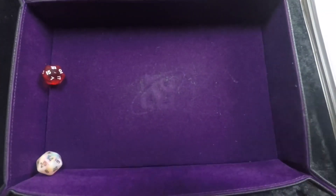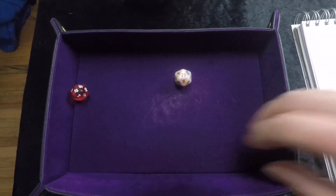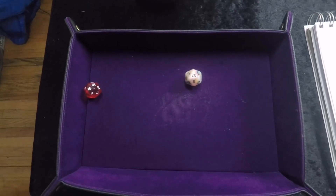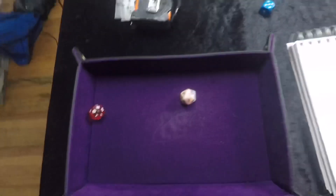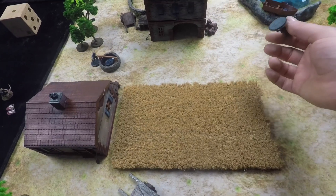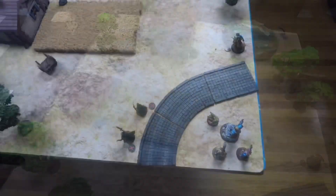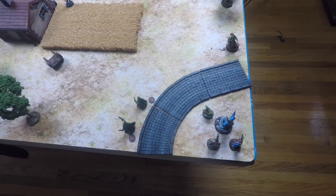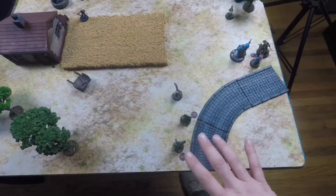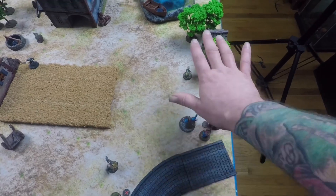Tobias takes his shot at the sergeant — that's a crit, real early! 22 over the gnoll sergeant's armor 11 is 11 damage, plus five — absolute headshot, fatality! We then go to monster phase where all monsters have heroes in line of sight, so they'll all double-move toward the closest hero. Companion phase: everyone makes movement. I'm beginning to split the party — my two archers moving one way with Olaf, and Rathmusen, Sigvald, and Cannoli moving the other way with Dundrick.